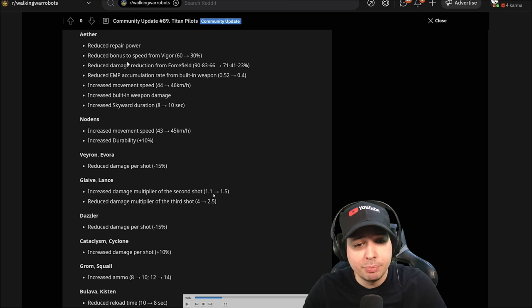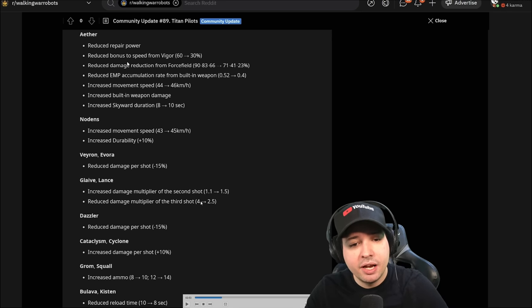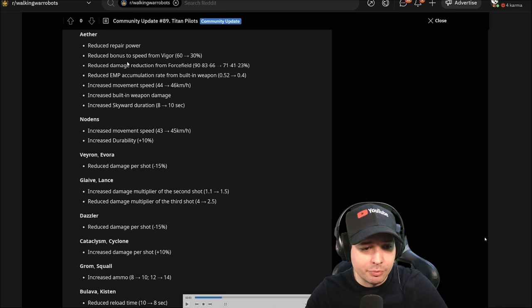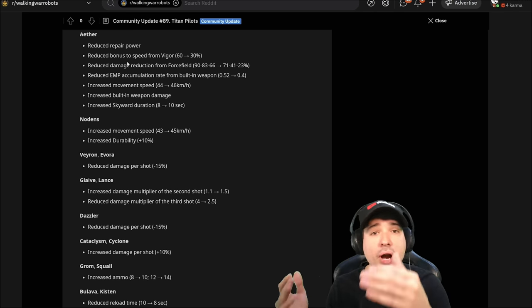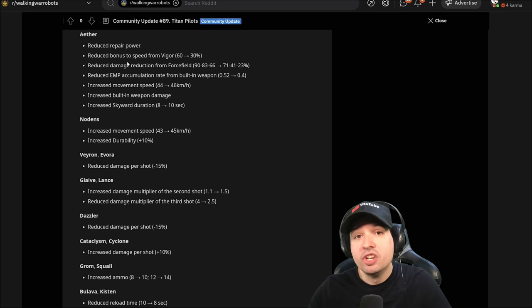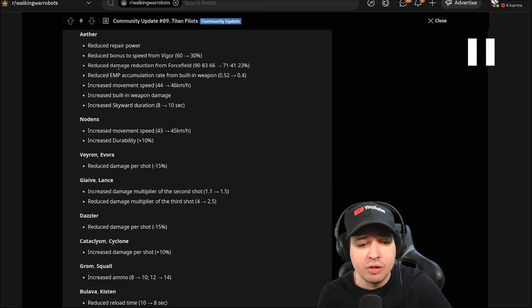Glaive lands: increased damage multiplier for the second shot from 1.1 to 1.5. The second shot will do more damage, then the third shot - after which it resets - instead of 4 times damage, only 2.5. So it's a more even damage output. Dazzler reduced damage per shot 15%. I don't think Dazzler needs a 15% nerf. What we need is that the blinding effect should have a long immunity after the effect takes place. You shouldn't be blinded as often. The damage output is absolutely not too high - the fact that they're being nerfed is ridiculous in my opinion.